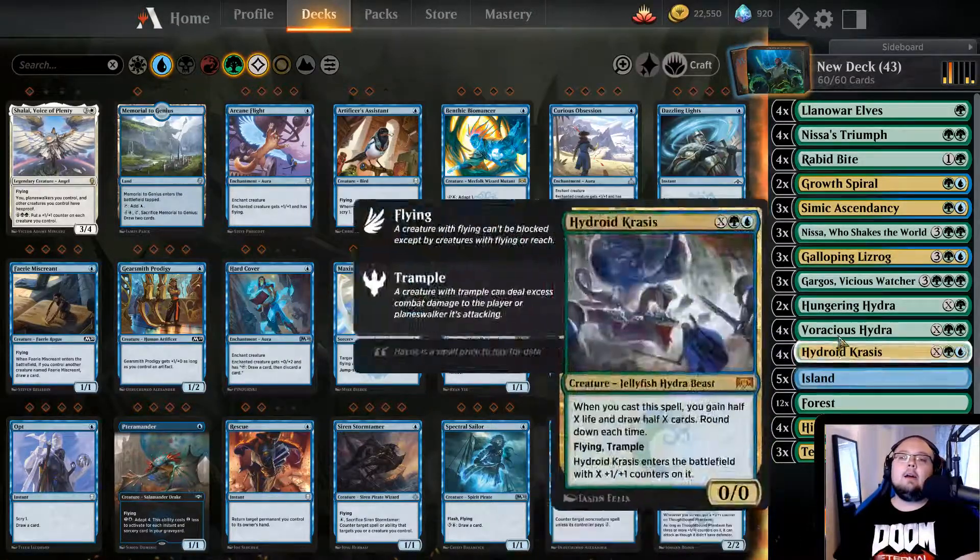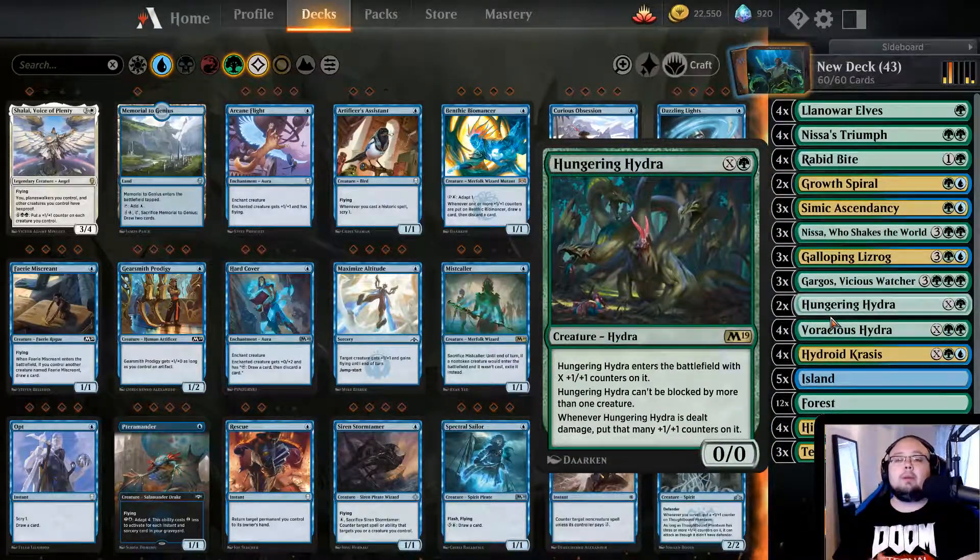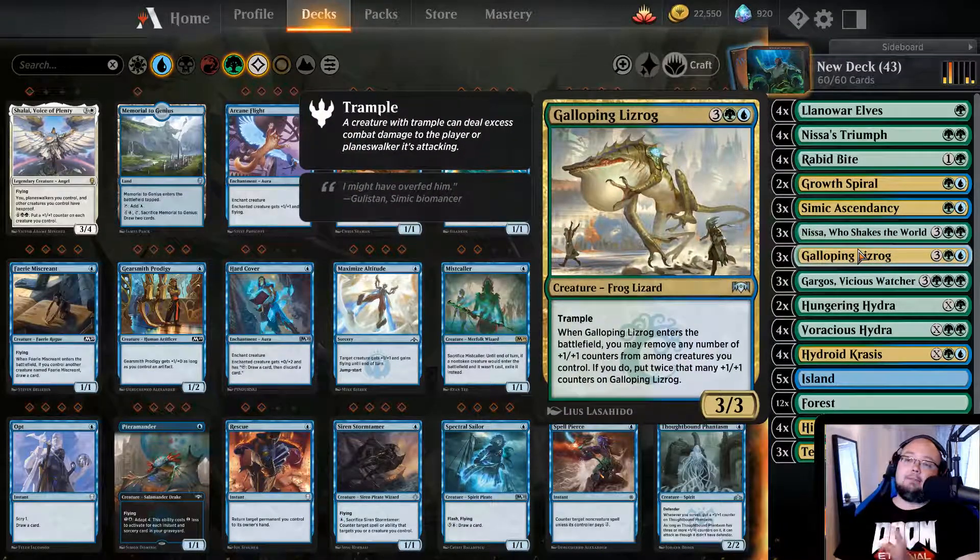The Galloping Lizrog makes it so that when you play him out, you can remove +1/+1 counters from all your creatures that are out and put twice that many on Galloping Lizrog. Basically, we play out a strong Hydra - maybe a 10/10 Hydra, let's say. Then we just play Galloping Lizrog after that and remove 5 of its counters, which makes Galloping Lizrog gain 10 counters himself, and we're at 20 growth counters. Winning. That is how it goes.